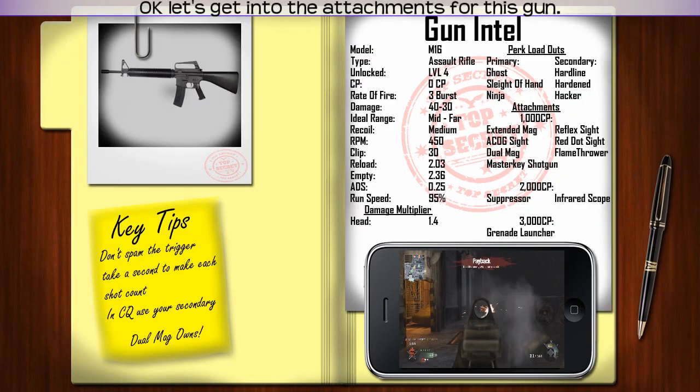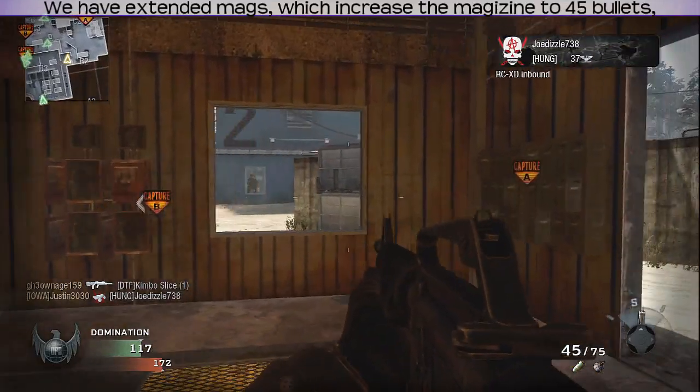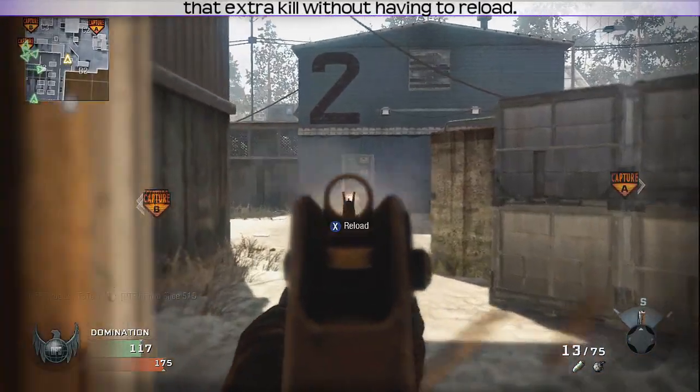Okay, let's get into the attachments for this gun. For 1000 points, we have Extended Mags, which increase the magazine to 45 bullets. While this won't help too often, it will aid you in picking up that extra kill without having to reload.